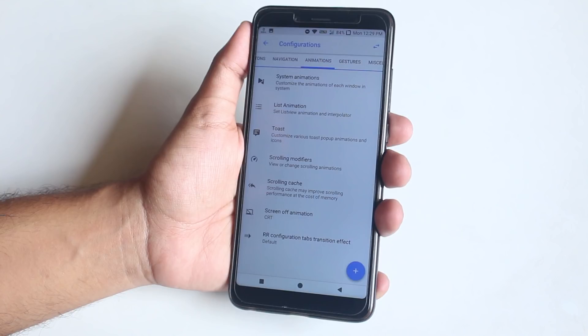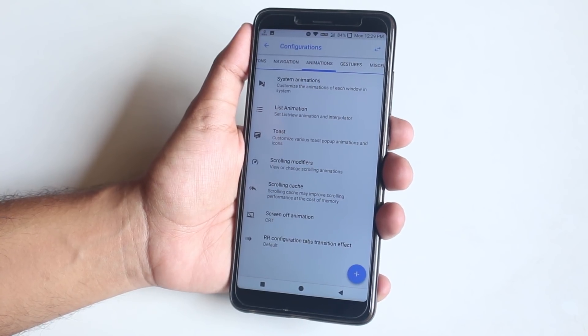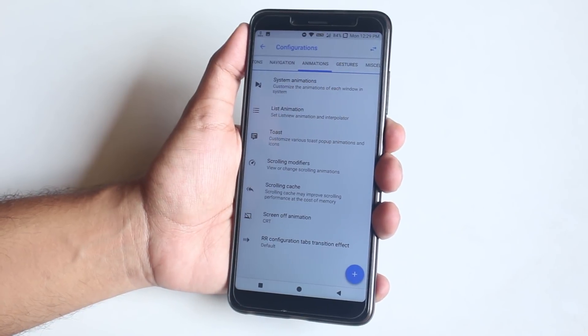Moving on to animations, you can customize the whole UI animation from here and the possibilities are endless. The most interesting thing for me is the screen-off animations — here are the CRT animation options.